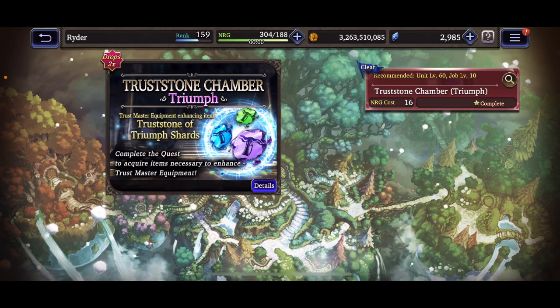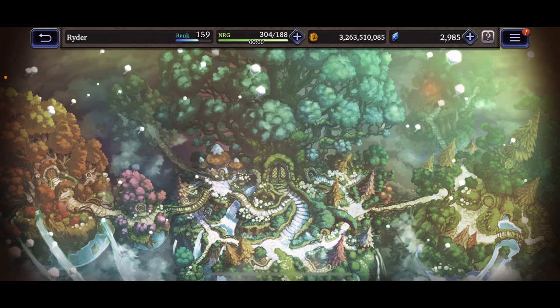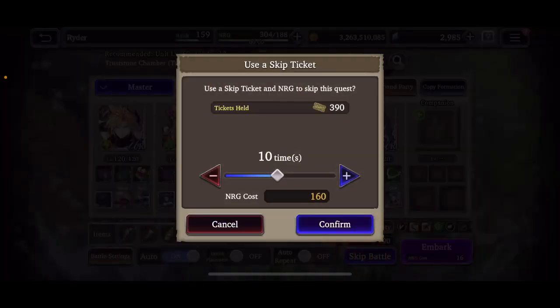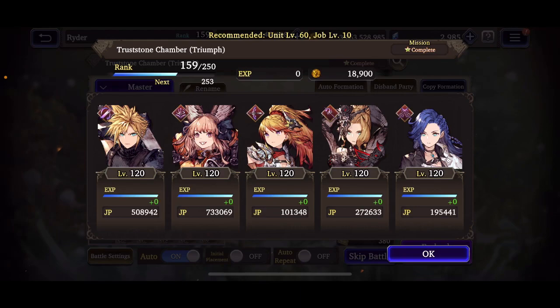When I'm looking to farm a specific type, I just run it overnight on auto repeat. It does take a good amount of energy and large pots, but if you're just looking to create the set bonuses it won't take too much. From the Persona 5 event we all got 20 shards for each type, which is really helpful.